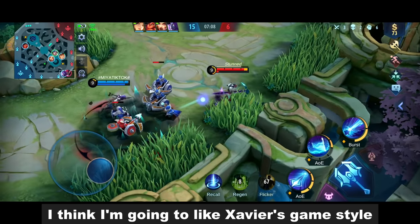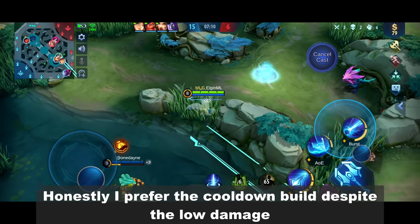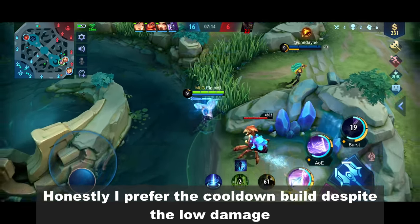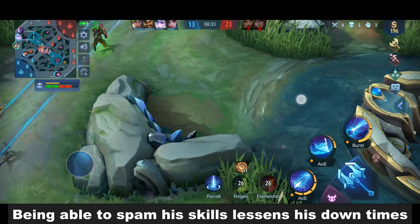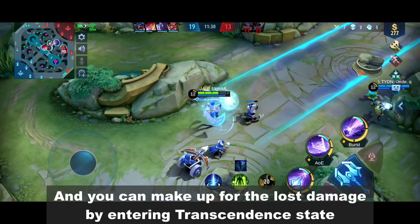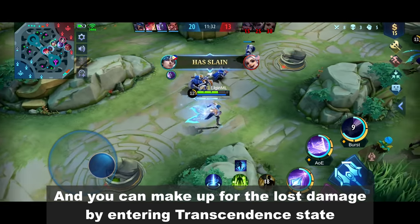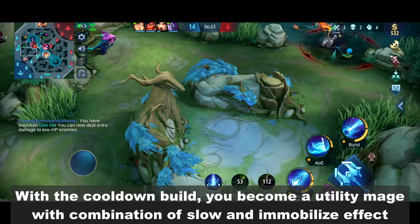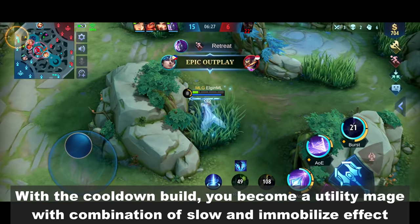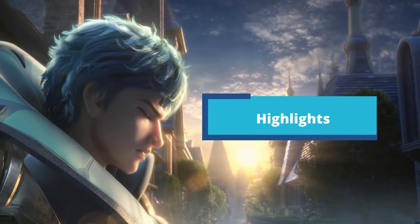I think I'm going to like Savior's game style. Honestly, I prefer the cooldown build despite the low damage. Being able to spam his skills lessens his downtime, and you can make up for the lost damage by entering Transcendence state. With the cooldown build, you become a utility mage with a combination of slow and immobilize effect.